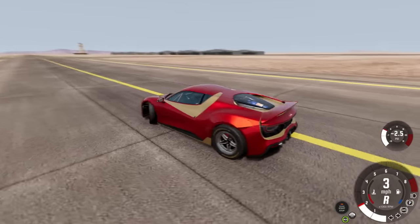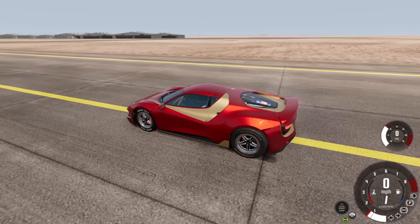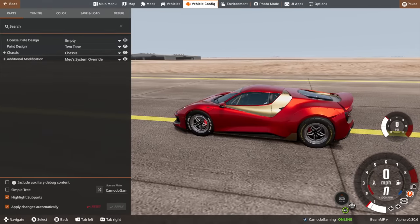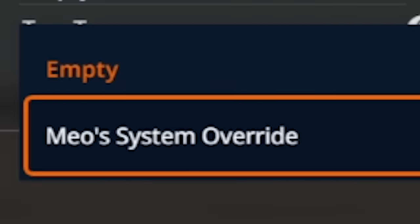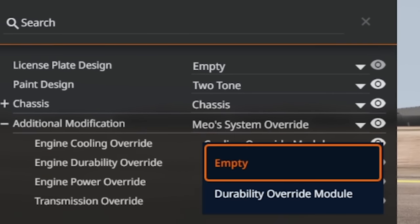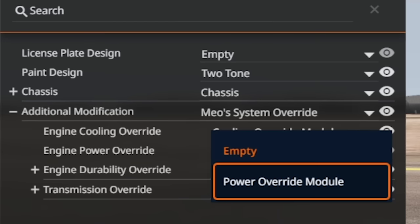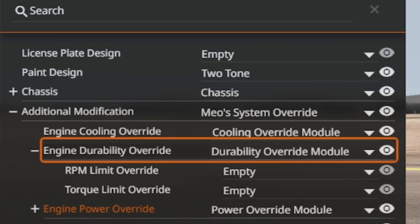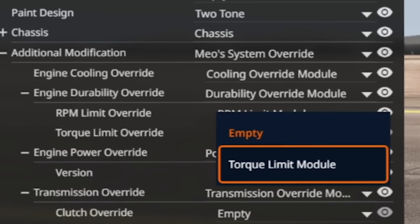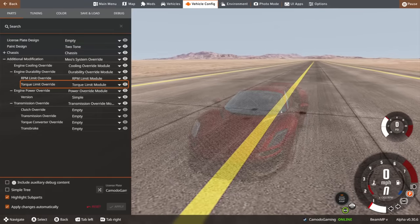It's not quite enough speed — it's a fairly decent sized vehicle topping out at 230. Now we can use Mio's override mod, which only works with vanilla mods and is on their Patreon. If you go to Additional Modifications you'll see Mio's System Override. You can override every system in the car — cooling, durability, transmission, and engine power. You can also override RPM limit, torque limit. If we have an engine that can't explode, we'll hit the limits of the tires — though I don't think there's a tire override yet.